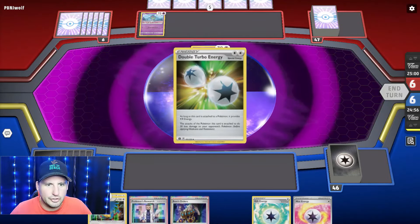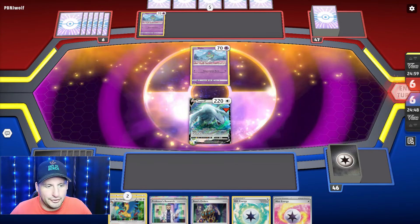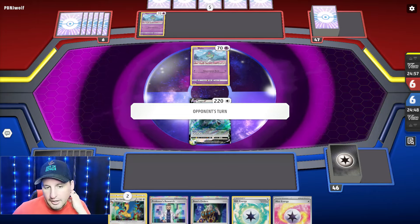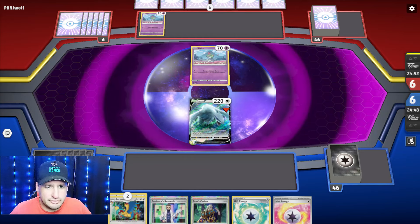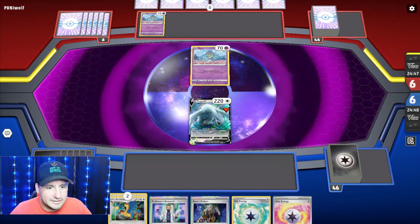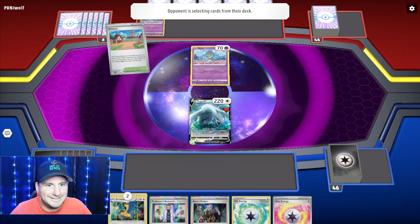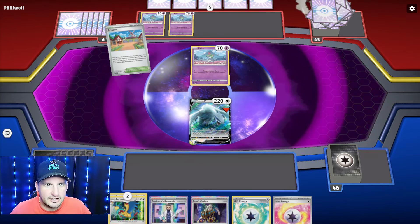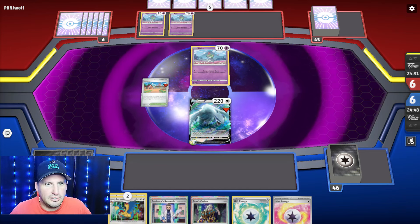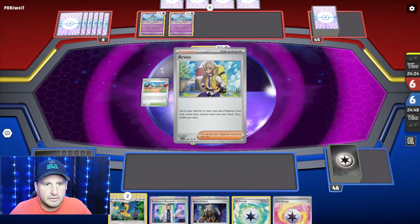Alright, Game 2 - going against Gardevoir. We're going to put the Double Turbo on and end turn. The good thing is we're going to put the Gift energy down, Research all the way, and hopefully get a V-Star to at least get the Archaeops and take it from there. We're also going to get a Cinccino, so we're looking good. It all just depends if we can get that V-Star next turn.